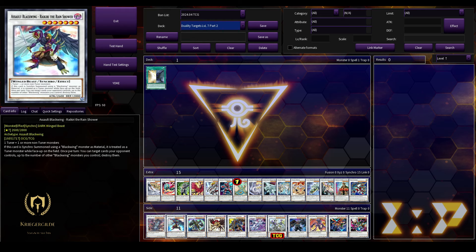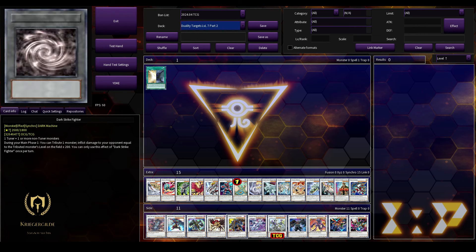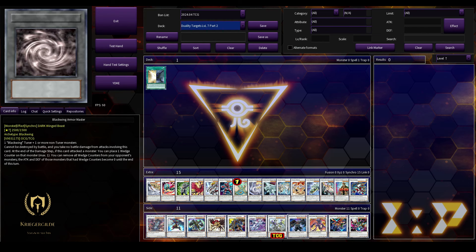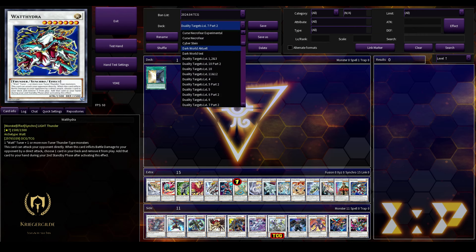Assault Blackwing Raikiri the Rain Shower. Some crazy Blackwing targets: Assault Blackwing Chidori the Rain Sprinkling, Blackwing Tamer the Obsidian Hawk Joe, Black Eye Cotton Seed Joe. Dark Strike Fighter. The Cybers Quantum Dragon can be summoned via Duality. Gubels the Blade Dragon. Blackwing Armor Master. Exploder Dragon Wing. Power Tool Mecha Dragon. And the last one is Ancient Pixie Dragon. That's it for level 7.